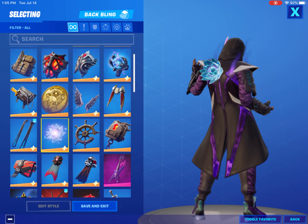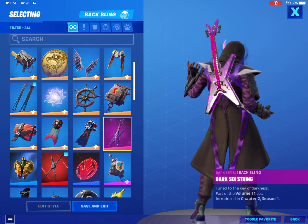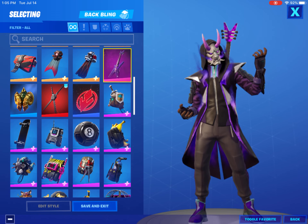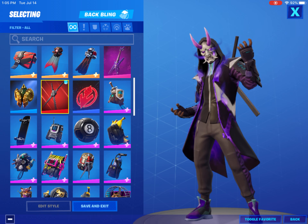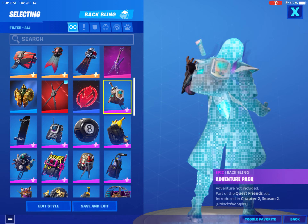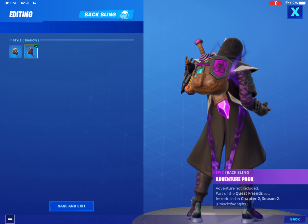Obviously the backbling it comes with looks really good. Dark Six String looks really good, it's a pretty try-hard backbling. Deadpool's Katanas look good on literally everything — I see this in every single video because it just looks great on everything. The Adventure Pack with the shadow style looks pretty good, you know, got that purple on purple with some black.